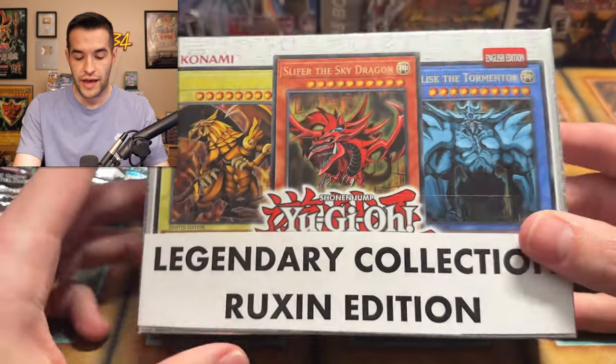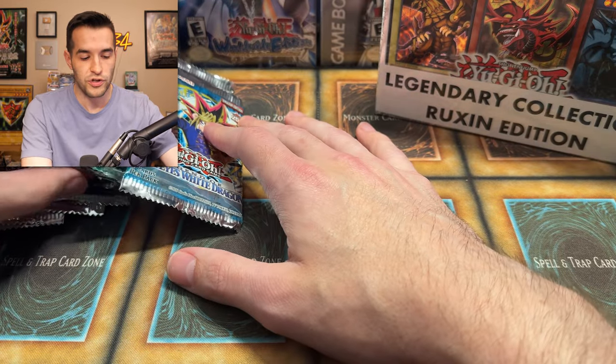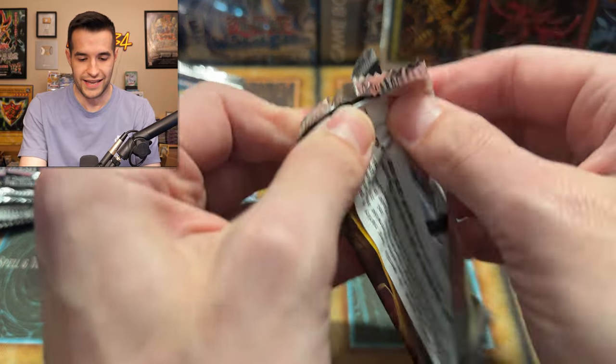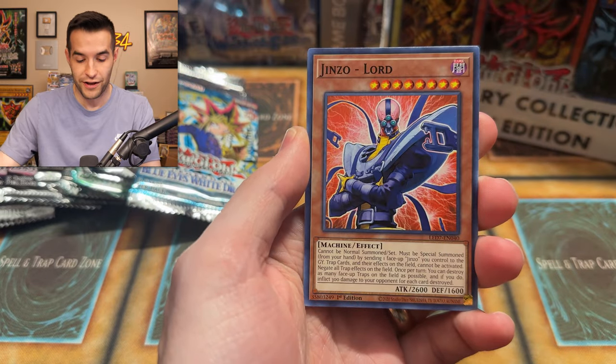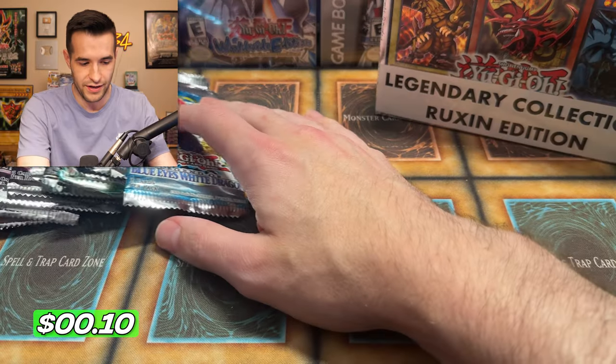Some of my favorite packs are inside of here as well. We're going to open up this Legendary Collection Ruxin Edition in just a second. But first, let's open a Rage of Ra and a Ghost from the Past, at least before we crack into that and show you guys what's inside. It's pretty exciting. I'm pumped for this video. Should be pretty fun. If you guys are enjoying it, don't forget to subscribe.